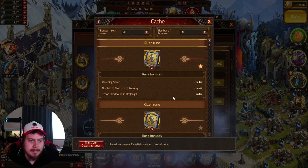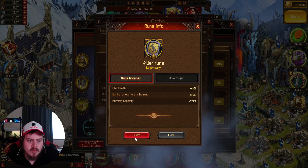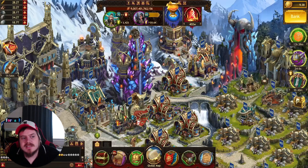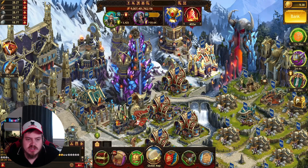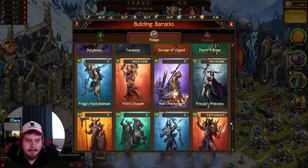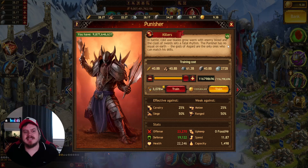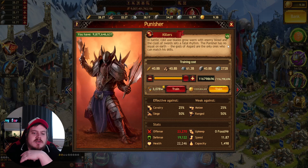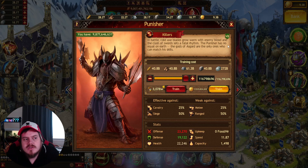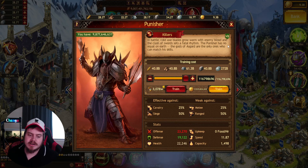Now let's put on my biggest rune, which is 290% - Warrior Numbers in Training 290% - inserting that on the gear. Let's go see how much I can train. It was 113.9 just then. Going back down to T7: 116.7 million. So I could only train 3.7 million more than without the rune.